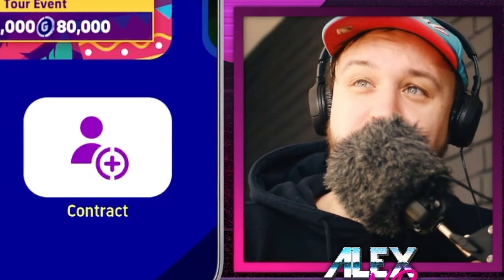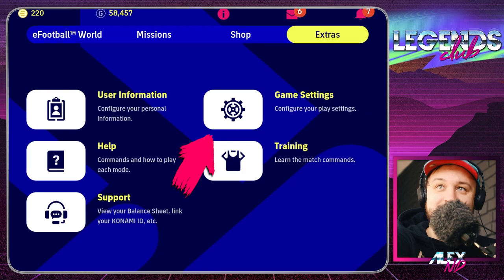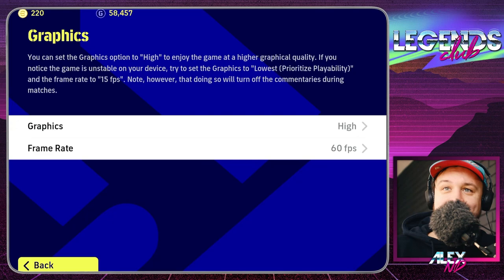The game is a little bit dull right now — there's not a lot of events, that's the biggest downside — you need to be prepared to be disappointed a little bit. Without further ado, let's go to best settings. All of them are located in the extras tab, you go to your settings over here.